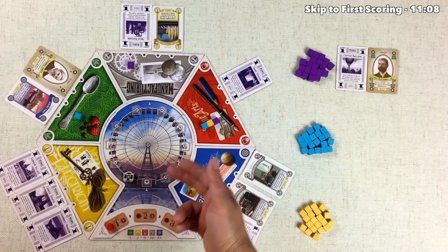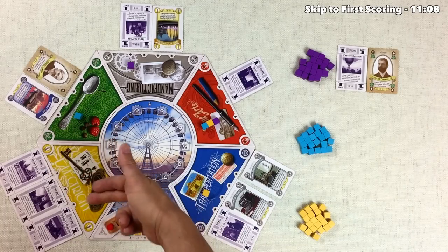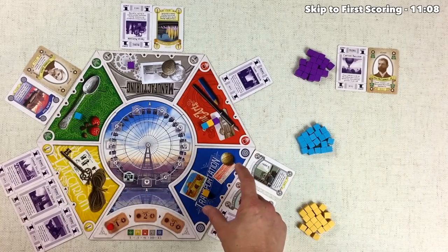There are now three cards in one section. You may notice these little arrows indicating the maximum number of cards that section can hold. On a future turn, we can never put a fourth card in that zone. However, another zone could still take one.